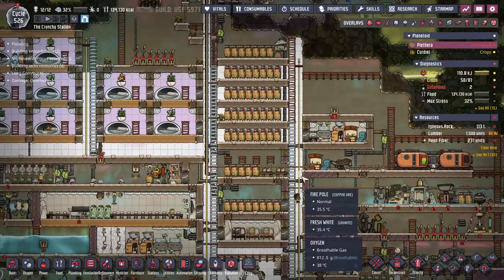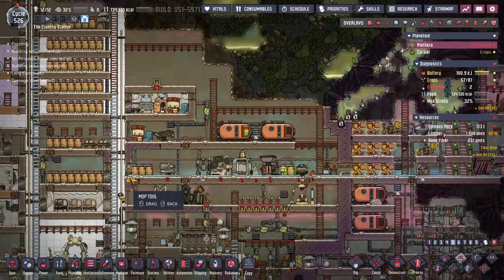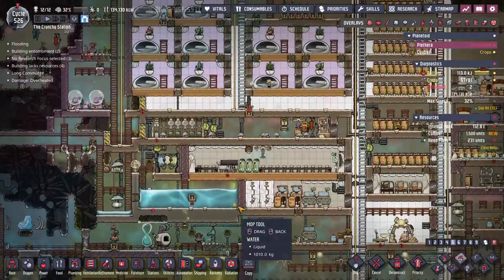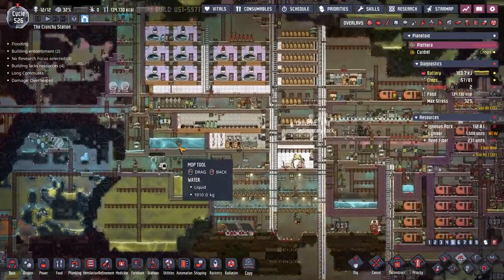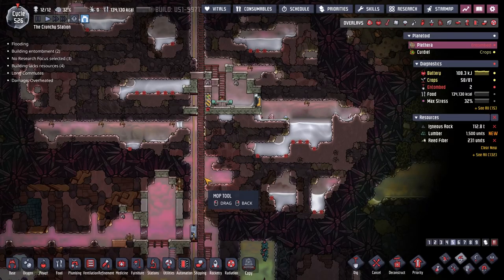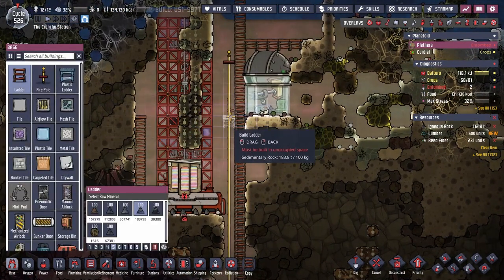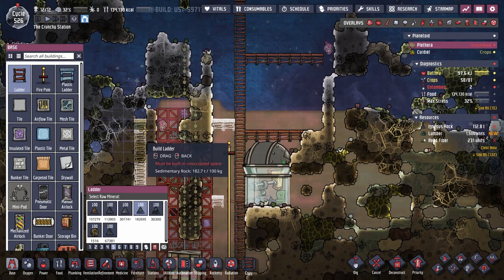Hello everyone, welcome to the channel, and welcome back to another episode of Oxygen Not Included - our 39th episode, looking to go towards a new colony soon. Next episode is probably the last one, and we're going to use all of our newfound knowledge and employ it in the new colony, because that's what you do with this game. The colony's not hideous, it's not ugly - beautiful work. But we're on cycle 526 and I think we could do better. We could get farther, have better systems in place. So we're going to move on to a new one, but we want to test out a few things. We're in Oxygen Not Included Spaced Out - we've got to go to space. That is one of my priorities today: setting up our rocket, whether we'll actually get to space or not is up for debate, but we are going to continue to move in that general direction.